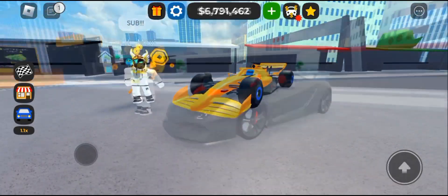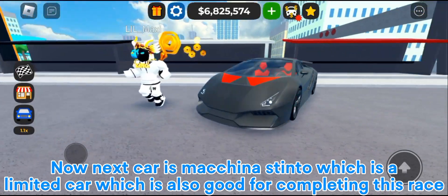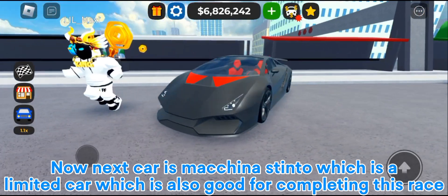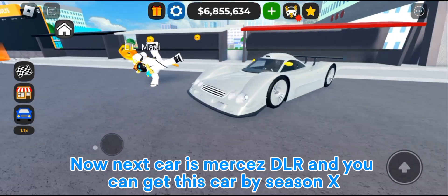Now the next car is Makina Stinto, which is a limited car and is also good for completing this race. Now the next car is Merchez DLR, and you can get this car from Season X.